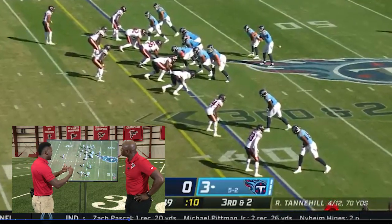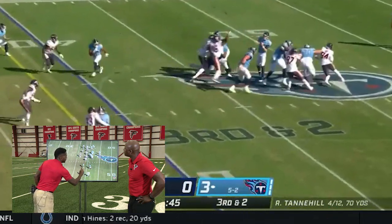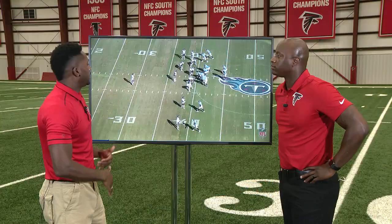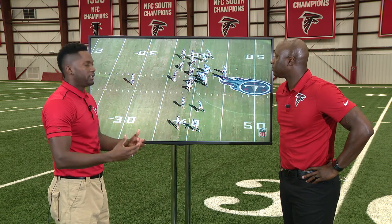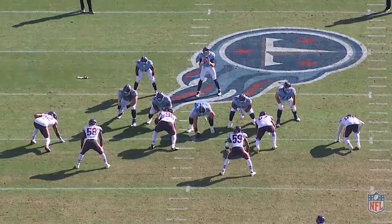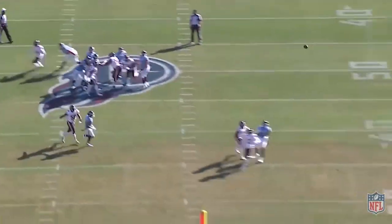I love this play because it's designed very well. Arthur Smith got his best player, A.J. Brown, on Chicago's third corner. This play — Justin Fields ran it and hit it for a touchdown to Garrett Wilson in a championship game against Alabama. This same play, but it was at a three-by-one — three receivers and a tight end backside. You also see Trey Lance hit that in 2019 in his homecoming game.